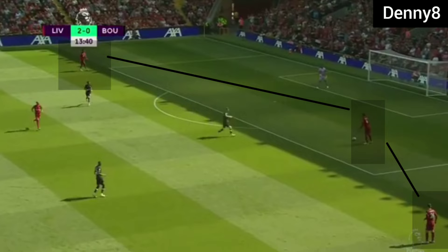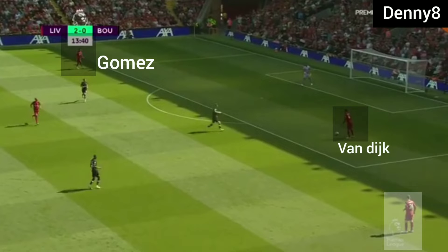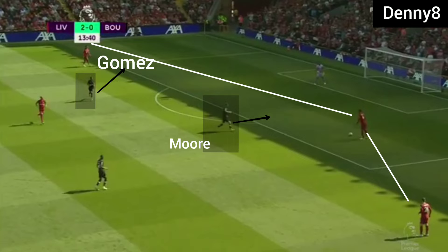Liverpool were starting with a short pass from the goal kick, building the game in B3 in the first phase. Both Liverpool's centre-backs were split and Robertson was providing width by staying wide. Bournemouth were pressing with their front two in the first phase, but Bournemouth's front two could not press well due to Liverpool's B3 split.